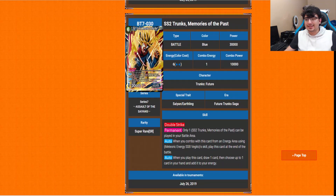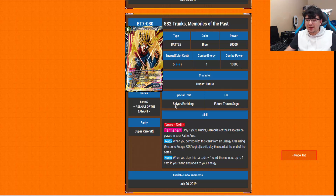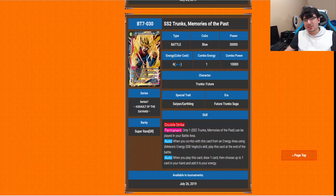One of the blue super rares is SS2 Trunks Memories of the Past — a 6-drop with double strike. You can only have one out in the battle area at a time. The first auto: when you combo with this card's skill from an energy area using the Meteoric Energy Super Saiyan Blue Vegito skill, play this card at the end of the battle, so it can essentially get itself out for just one energy instead of paying the six. The second auto: when you play this card, draw one card and choose up to one card in your hand to add to your energy — so you're replacing the energy you spent while also boosting your self-energy. Really useful card, though the first auto specifically requires that Super Saiyan Blue Vegito.